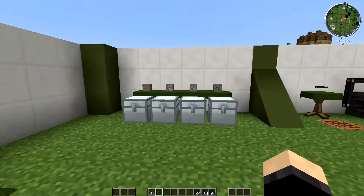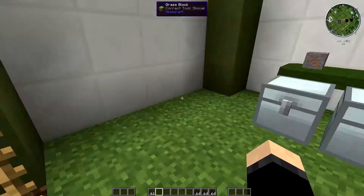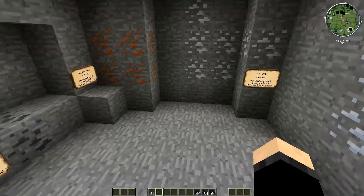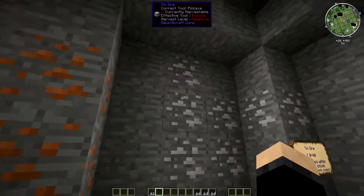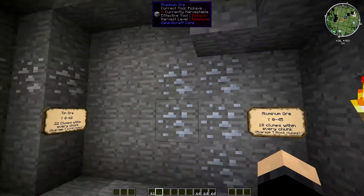The first thing we want to be looking at is going to be your ores. We've popped down into my little makeshift mine. I've got everything labeled up. There are four different kinds of ores with Galactic Craft: you've got your silicon ore, your copper ore, tin ore, and your aluminium ore.